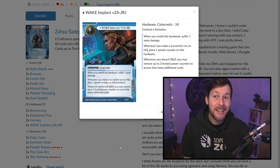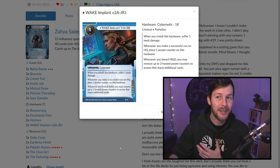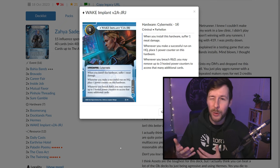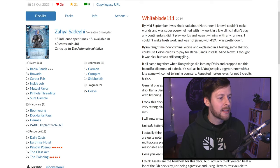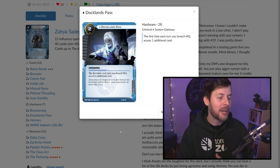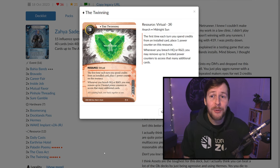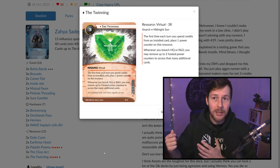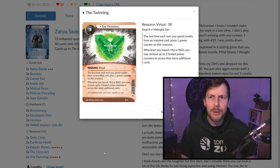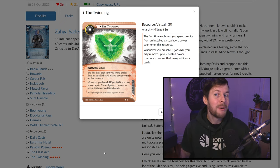The multi-access package includes Wakenplant, which charges while running HQ and translates into multi-access on R&D later. We have a Docklands Pass to sweeten HQ runs — at least two credits per HQ run. And we have two copies of Twinning for six influence, which charges itself through the numerous cards in the deck we can spend credits off of. This is multi-access we generate while setting up in the mid game, even if we're somewhat locked out and don't have breakers to challenge the board state.